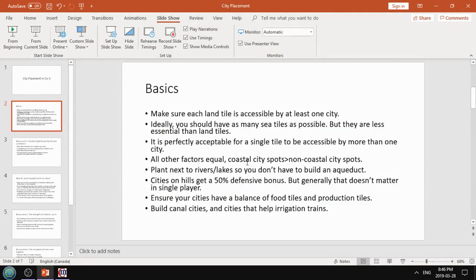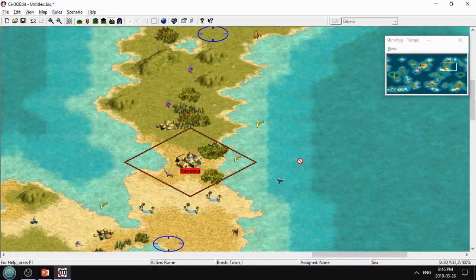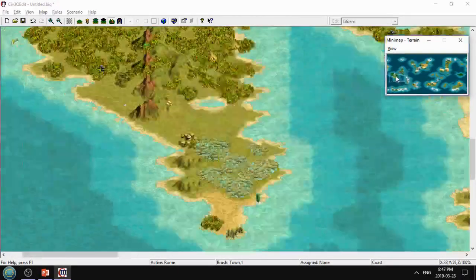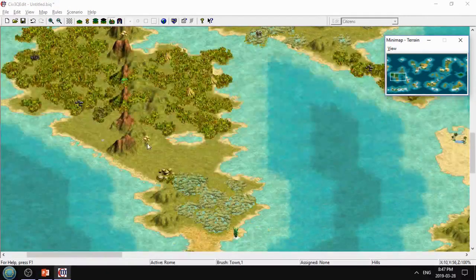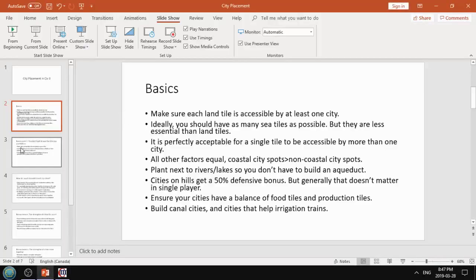Build canal cities when you can - this is like a fun hobby of mine. For example, here you can sail ships right through there. Another reason: you can actually use this with irrigation too. You can't irrigate to the other side - these tiles cannot be irrigated until electricity because you need a continuous chain of irrigation from a source of fresh water. But if you planted a city here, then you can irrigate this tile. The tile where the city is automatically counts as being irrigated, so you can irrigate through the hill by planting the city there.